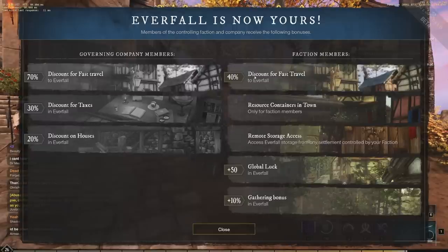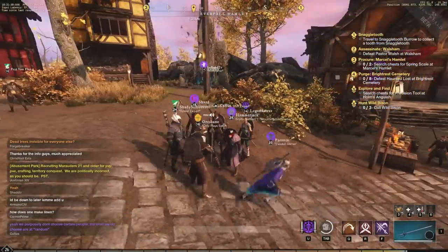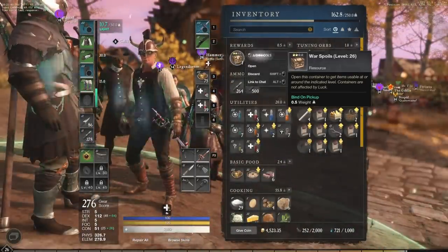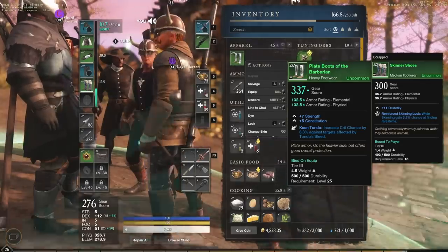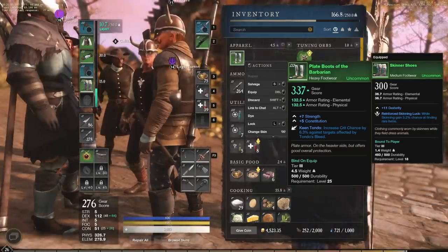Faction members get a 40% discount for fast travel to Everfall, resource containers in town, remote storage access, global luck plus 50 in Everfall, and a gathering bonus plus 10. So a massive, massive win there. We do get war spoils at level 26 — let's open this up. We get barbarian boots: plus 7 strength, plus 5 constitution. Not too bad. I'm the leader of the syndicate faction over here.